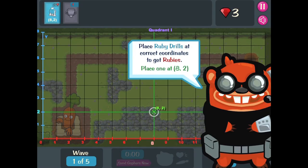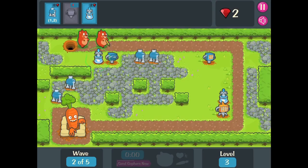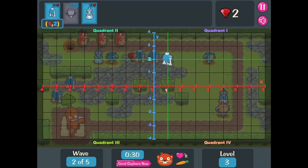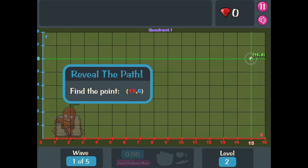This game helps middle schoolers understand how to graph data points on a coordinate grid. It provides visual clues to help players recognize the coordinate plane and guide them in placing points using X and Y coordinates.